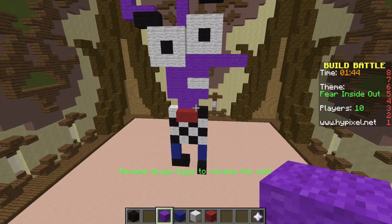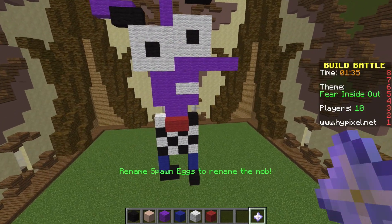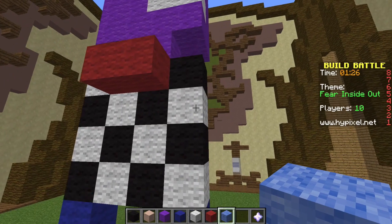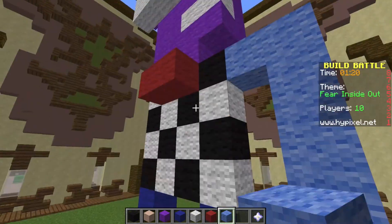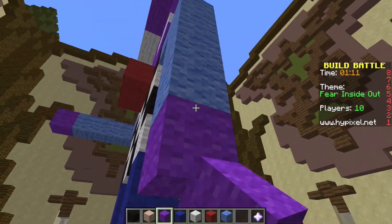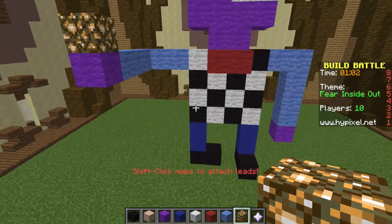Before I forget, let's change the ground — I hate it when I forget and they're just standing on clay. Now for his hands: he's got a striped shirt so let's use a different color wool. Let's make this arm come down to the side. One of you guys mentioned I should use glowstone for a memory ball and I love that idea, so I'm making him hold a glowstone memory ball.